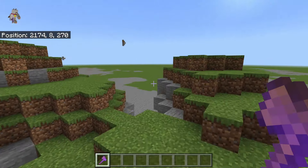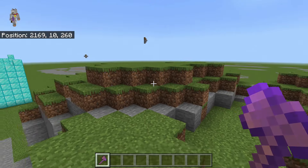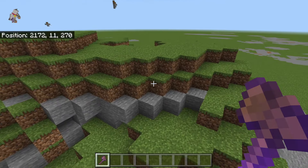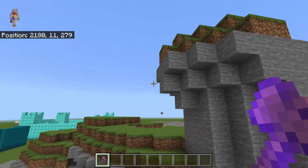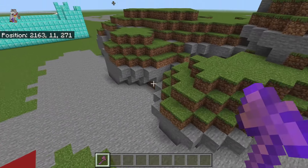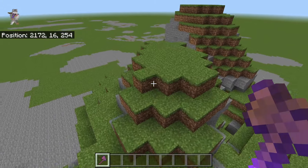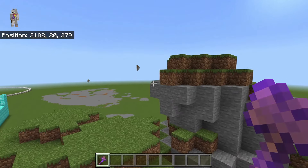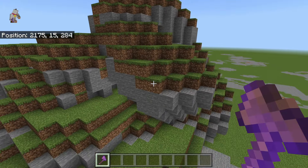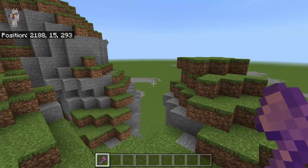You can use WorldEdit on Minecraft Bedrock Edition to make amazing builds and terraform. This is really simple and only requires two command blocks. As you can see, I can just move around and it will build a mountain for me wherever I look using my wooden axe. This is really cool because it means you can build a lot quicker, however you will want to do some of this manually, touch up a little bit, add some more blocks, and smooth things out. This is great for building mountains, trees, or all different kinds of things really quickly.